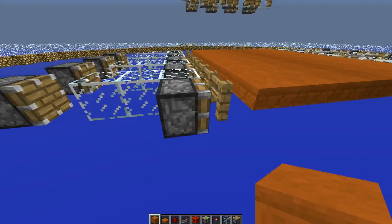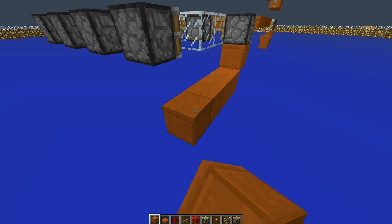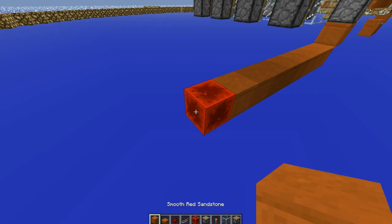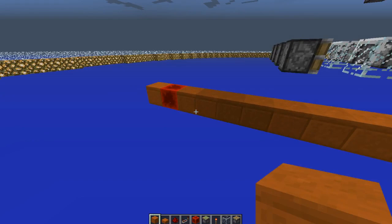On the side that has a piston right next to this fence post, go ahead and place a block underneath it and a block diagonal to that right there, then bring it out seven more — so one through seven. Place a redstone block there and then another one, so you should have a ten-long run here: one through ten.